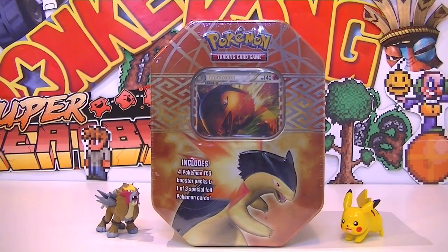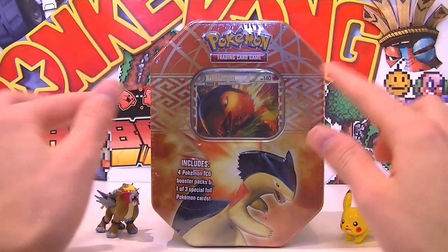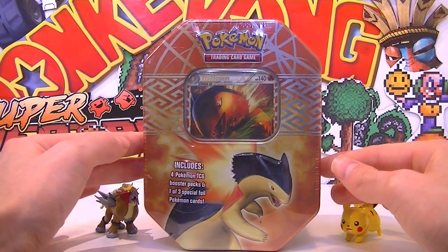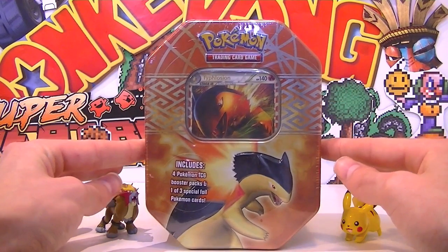What's going on guys, welcome back to another in the sleep video. Today I've got the final tin in this set of three that I finally found in my store, which is the Typhlosion tin. This looks so sick — it was really requested in my last video that I open the Typhlosion tin. This Typhlosion on the front just looks so cool — it's a Prime card, and you get your little tribal artistic paint on the front.